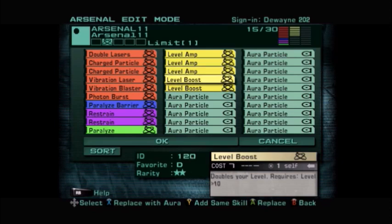Also in this arsenal build we're playing two of the skill called Level Boost — it's a seven-cost skill, one-time use. What this skill does is double your level, so if you're level 10 you use it and you become level 20; if you're level 20 you become level 40. But it requires you to already be at least level 10 to use it.